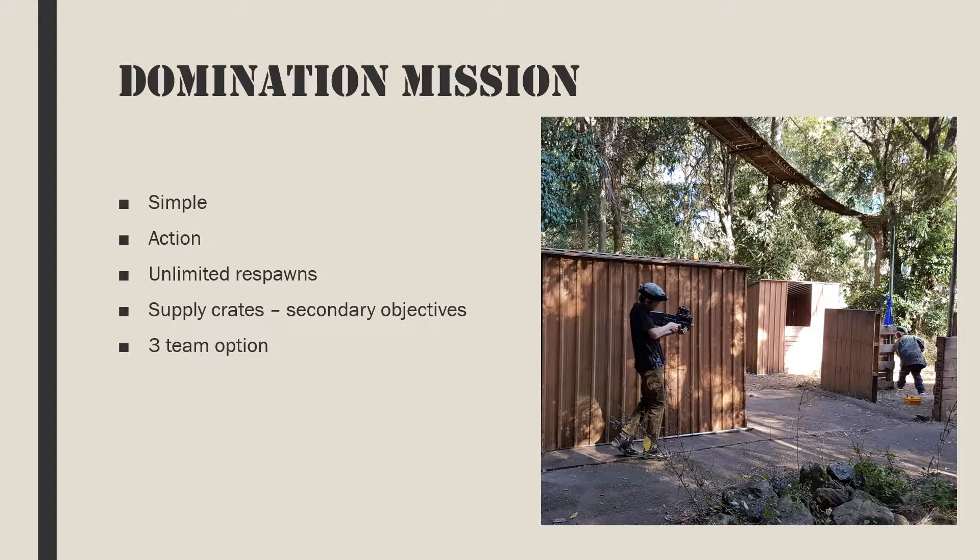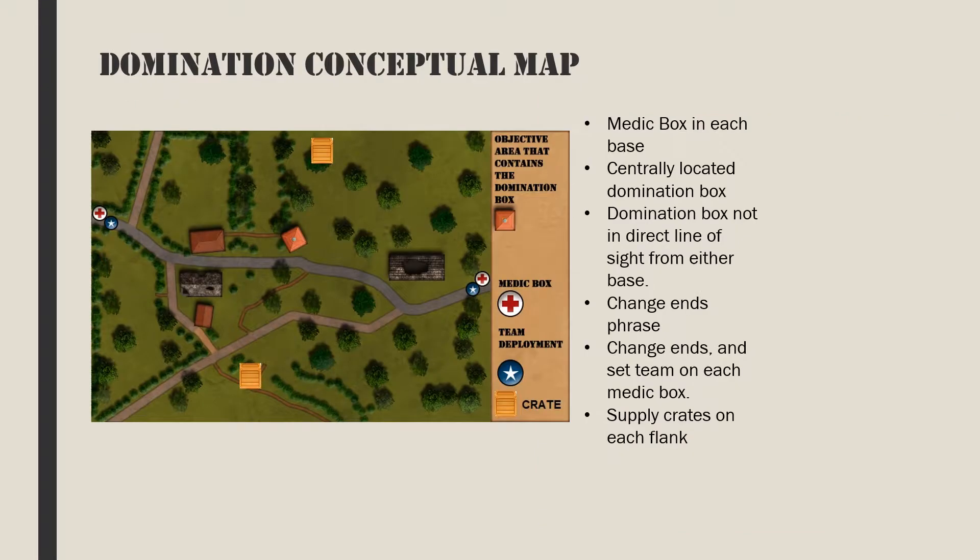Domination also works well with three teams when only one domination box is used. The domination box is placed equally distant from each team — normally in the center of the battlefield, but it can be in a corner as long as it is fair for both teams. The domination box must be out of line of sight from each team's base. We want the gamers to advance towards the domination box, not shoot it from their base.